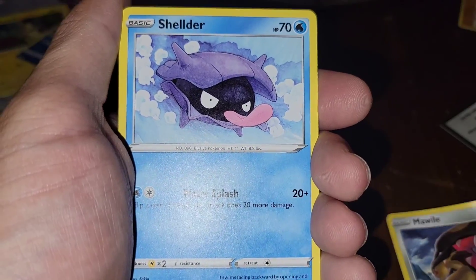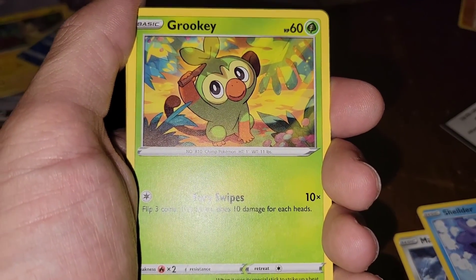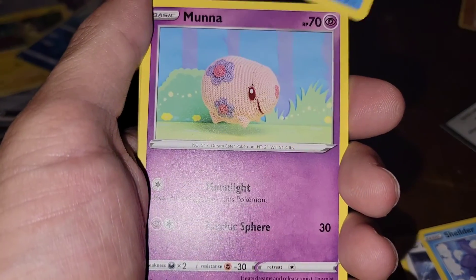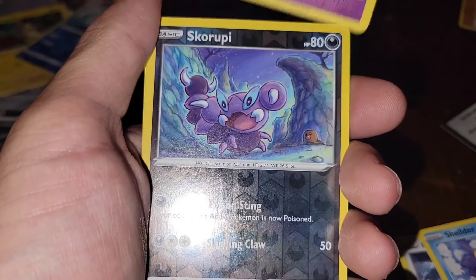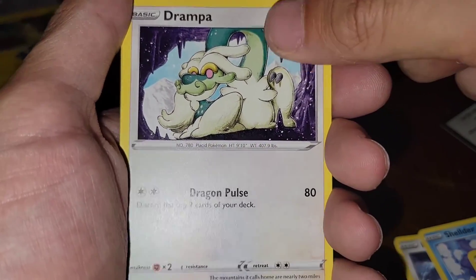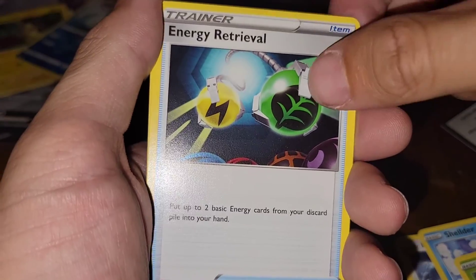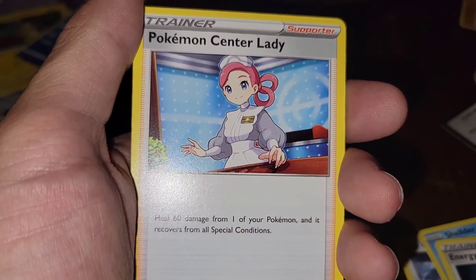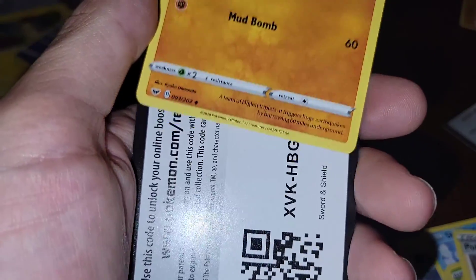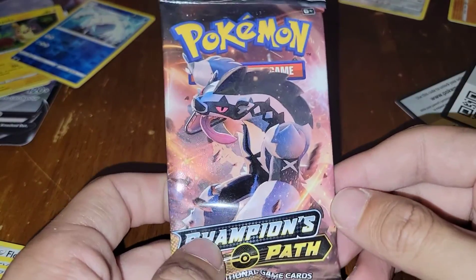Okay, we got the Mawile, Shelmet, Rookidee — pretty cool art on Rookidee — Snom, Lunala, Cufant, Dreepy, water energy, water energy, energy retrieval, Pokemon Center Lady, Dugtrio. You guys get this code because it wasn't a hit.